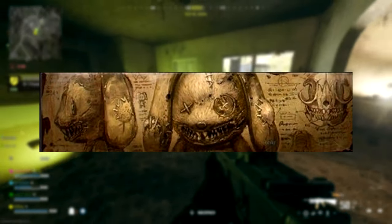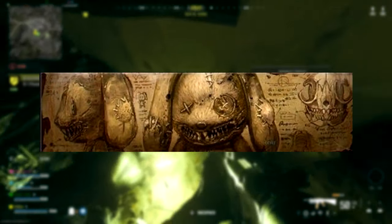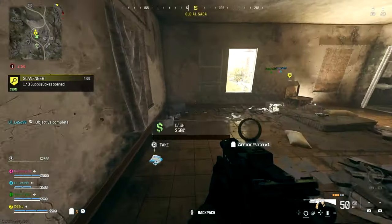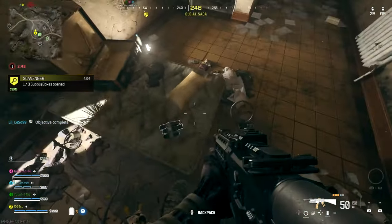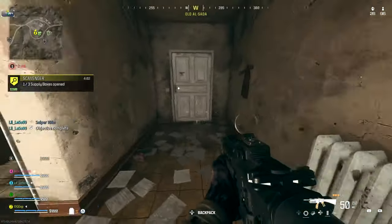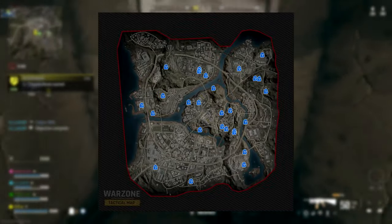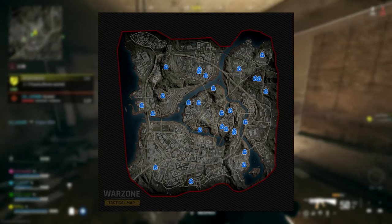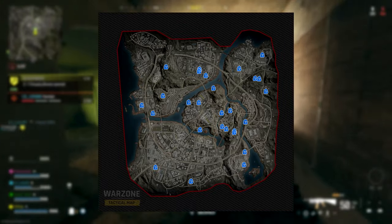So all you need to do is go into Warzone, shoot 10 Mr. Peaks bunnies, and then you'll be rewarded with this awesome calling card. You're probably wondering where they are — there are actually a lot of them across the map. I'll pull up a picture right here, and if you want to look at them all individually, I will leave a link down in the description below. Go check that out straight after this video.